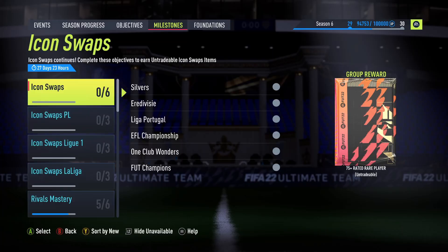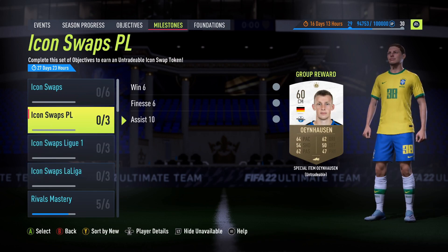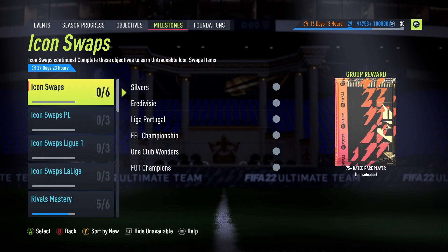Icon Swaps are back. If you've got any tokens left, if you've done the packs you either have one or two left which we can go and put in. We'll have a look at what is left to put for your swaps. We've got ourselves nine objectives: one for the Premier League, one for Liga, and one for La Liga — so three there, then four through nine as normal.